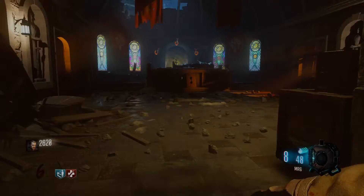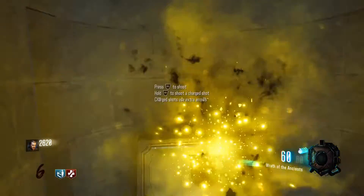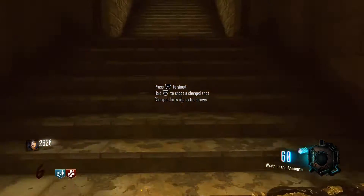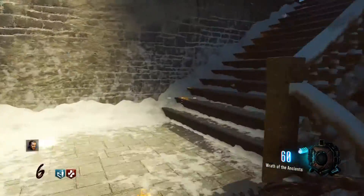The first thing you're going to need to do is go around the map and feed each of the three dragon heads. Once that's completed, you'll be able to pick yourself up the Wrath of the Ancients. Similar to Origins, there are four different upgrades to the Wrath of the Ancients.